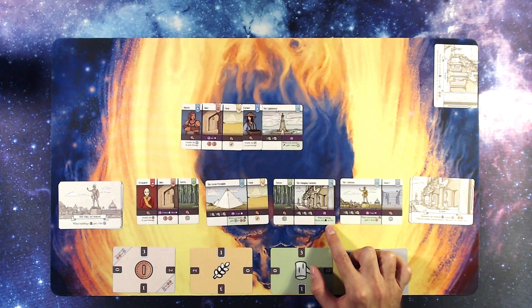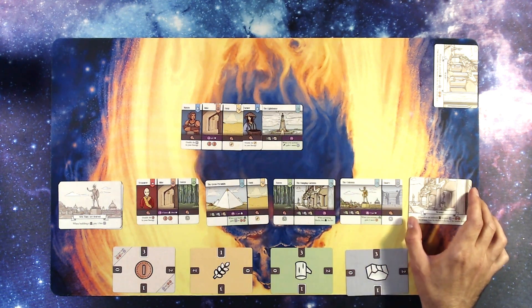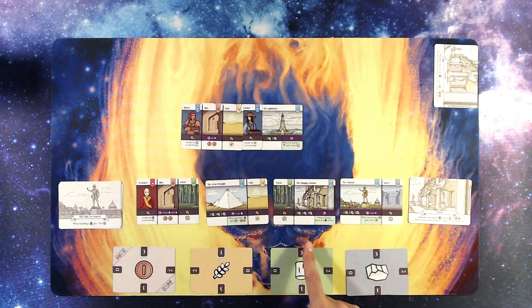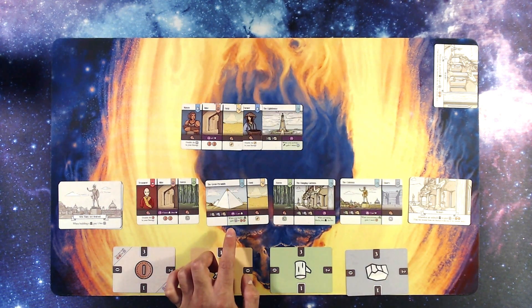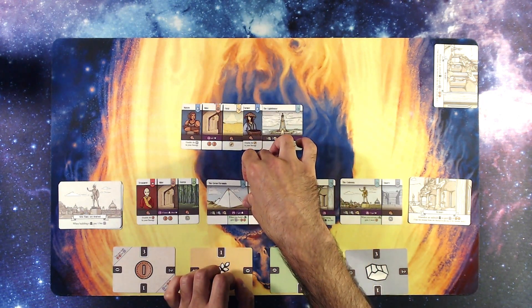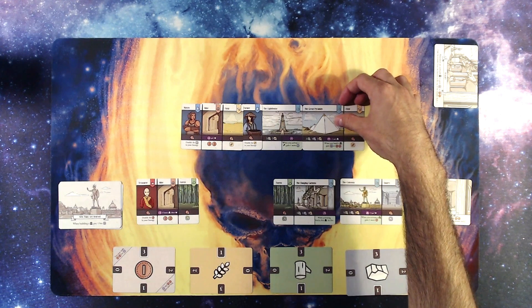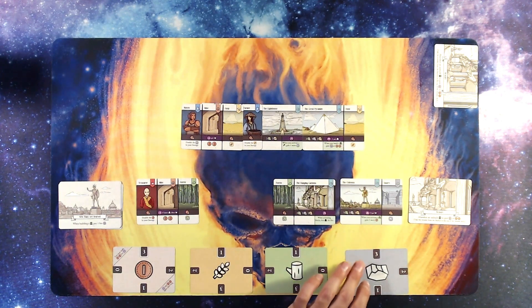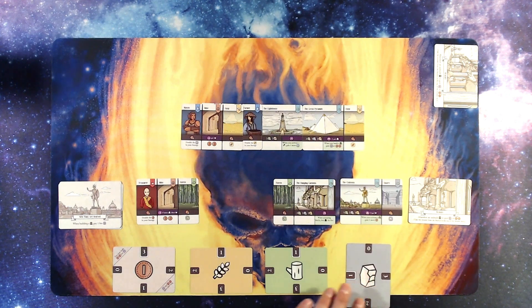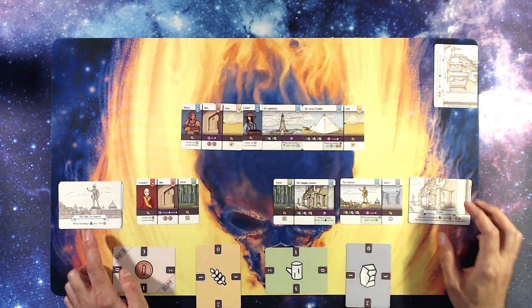Hanging Gardens lets you hire commoners for free when activating blocks. Colossus gives one more money when you activate a mine. Since I can pay one less item with the treasurer, I think I can just build the Great Pyramid now. I'm going to go ahead and build the Great Pyramid — that costs me two wood, three stone, and one wheat, since I'm using the other wheat for my special ability. I'll put it out.